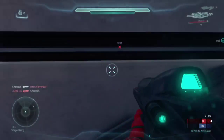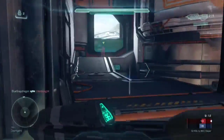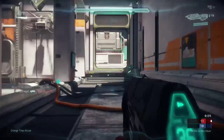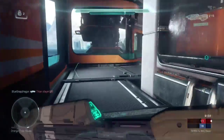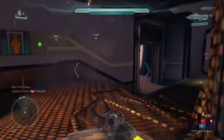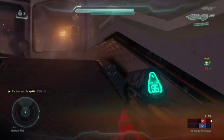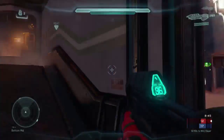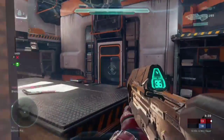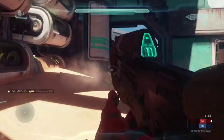Even though I don't know the map and I'm getting killed because I don't know the engagements, I'm still enjoying it and learning it. It's pretty cool that they're making the new maps free. You also have the beam rifle that spawns on this map, along with the fuel rod gun - no energy sword or shotgun or anything like that.